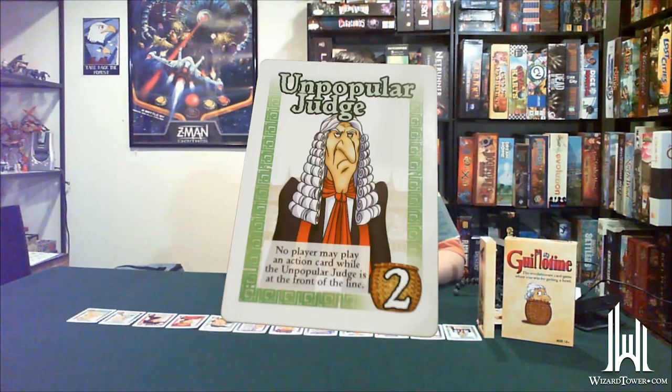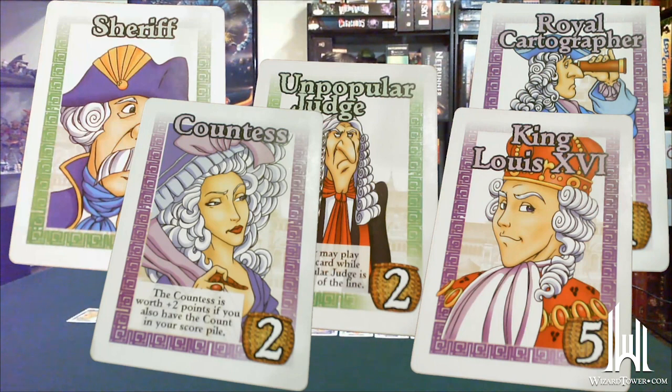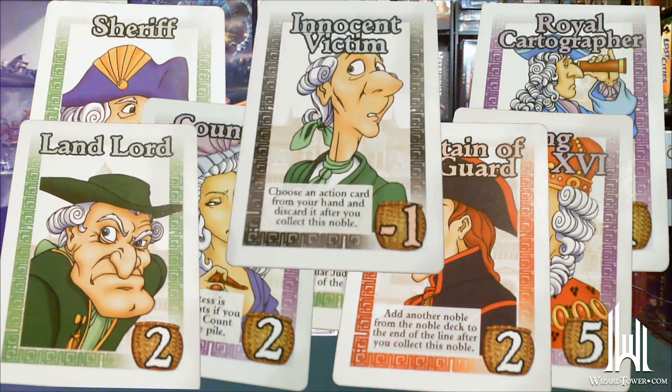I've laid out 12 nobles here so you can take a look. We've got the unpopular judge right there at the front — he's worth two points because no one likes him. The royal cartographer, the sheriff, the countess who's worth more points if you also collect the count, King Louie worth five points, the landlord, some guards, and at the very end we've got the innocent victim and the martyr who are worth negative points because no one wants them to die. The clown here is a negative two, but he goes into somebody else's score pile when you collect him, so he's not a negative for you.